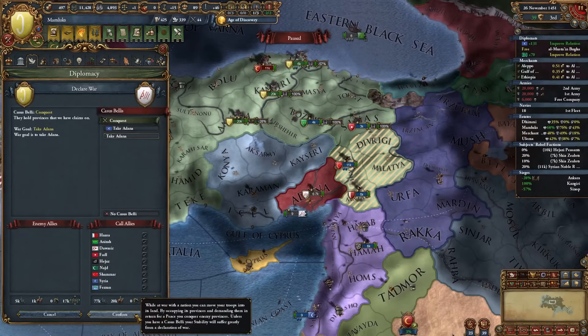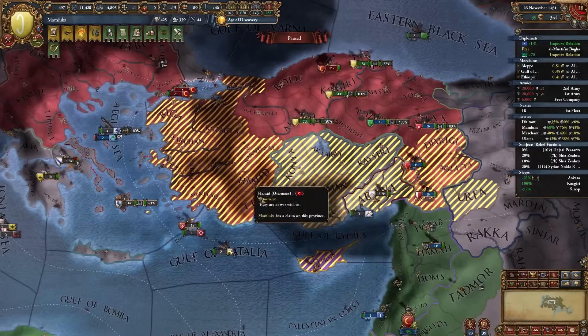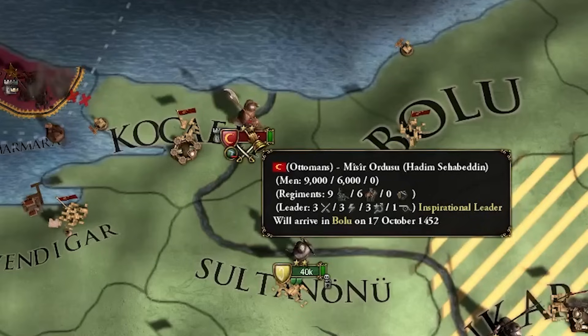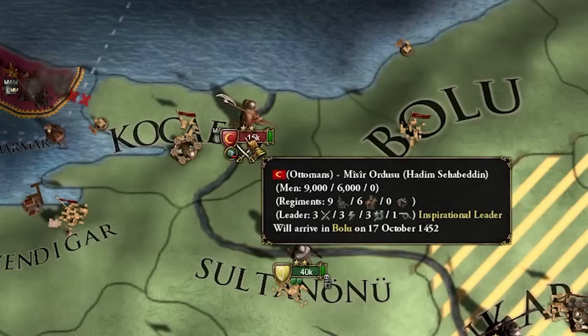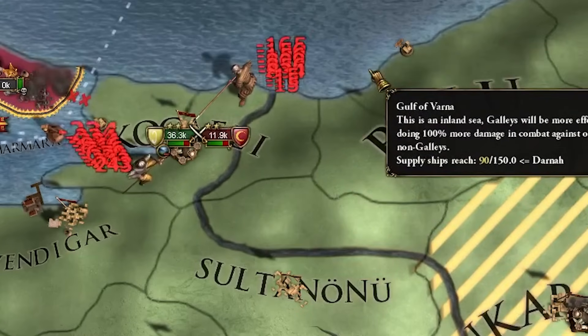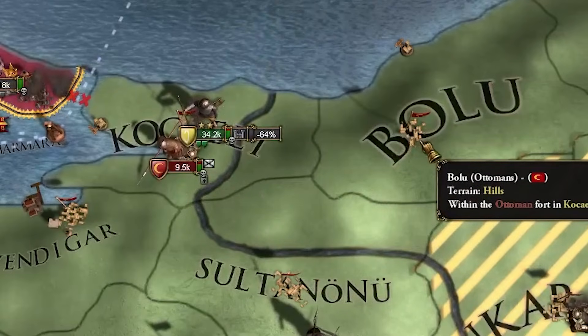This allows me to connect my land because we're going to be taking quite a bit from the Ottomans. Here goes our very first battle against the Ottomans - should be able to win this, we've got 40,000 troops and they only have 15,000. Even then it was still a tough battle.